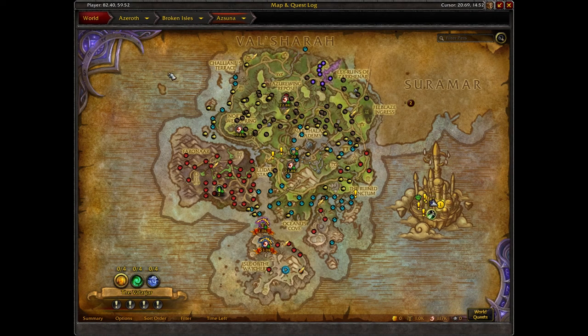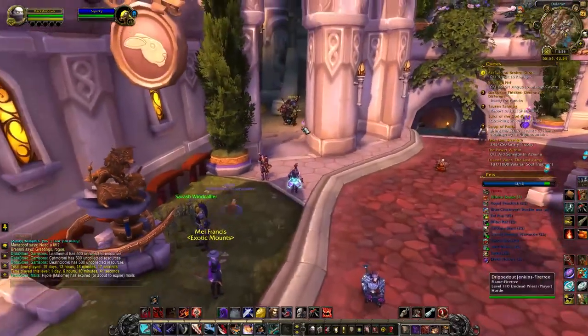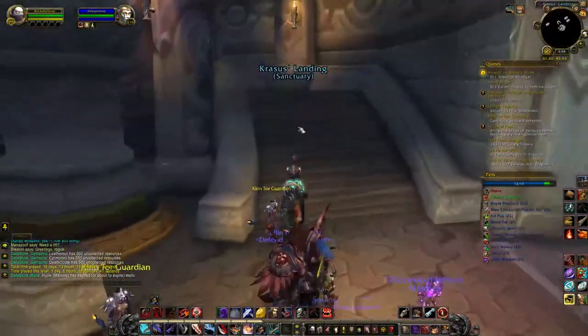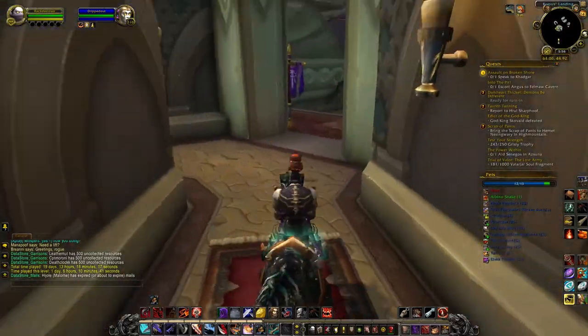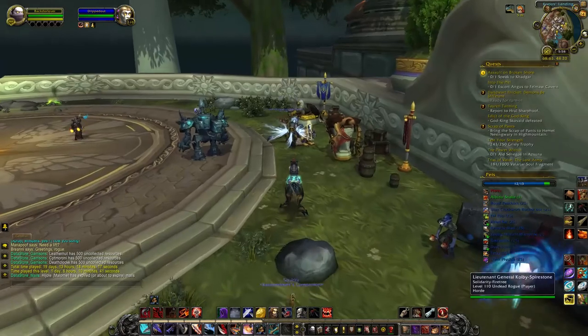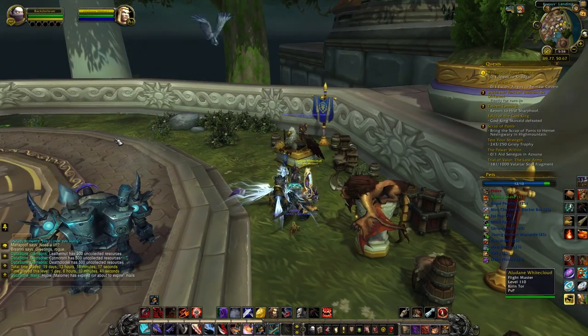Now if you are like me and you do not have flying yet in the Broken Isles, I would suggest going to Challenging Terrace, running down, and then just getting on your water strider and heading over that way — or swimming if you don't have a water strider. But chances are you probably do, and if you don't, you might have a water mount. There are quite a few of them in the game now and they're awesome.